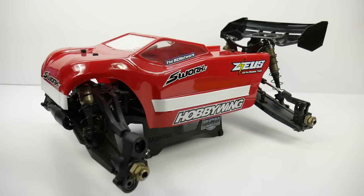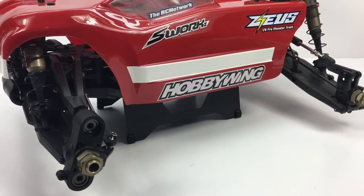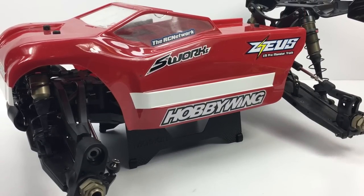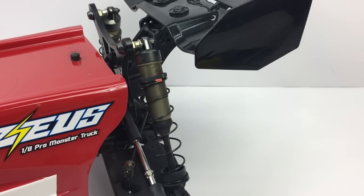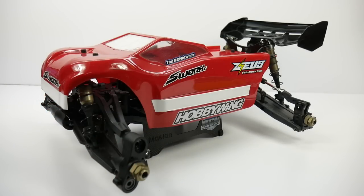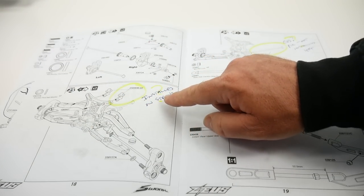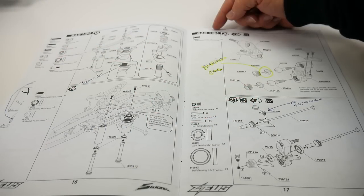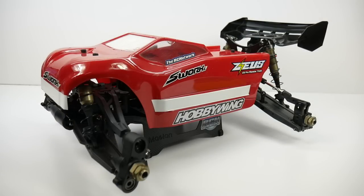Diving deeper into the S-Works Zeus, let's talk about some negatives. The first thing right in front of you: I think the S-Works has some gender identity issues — it doesn't know if it's a shortened truggy or a monster truck. It's labeled as a monster truck, but doesn't really look like one; it has that truggy body and truggy wing. Also, as I showed in the reveal video, it had some issues in the instructions — not sure if it didn't translate well from German to English, but I had a couple of baubles with the instructions, though it all came together in the end.